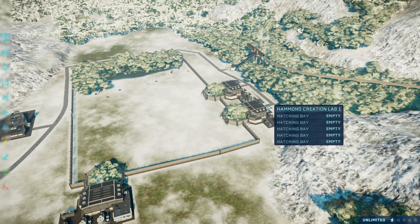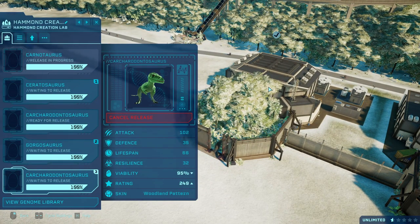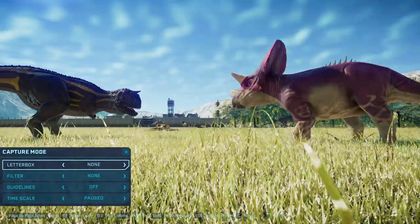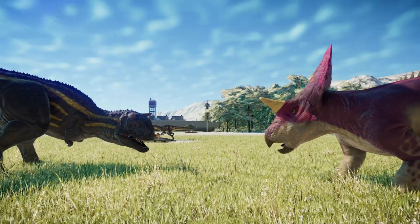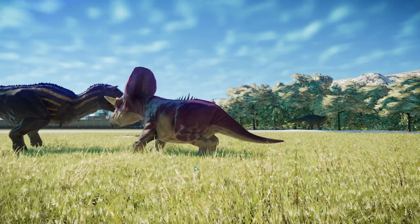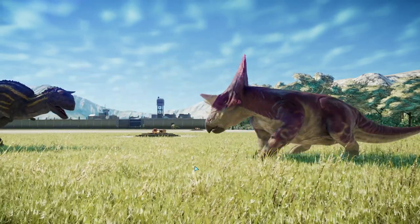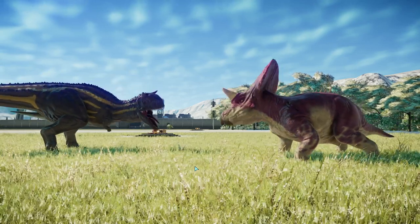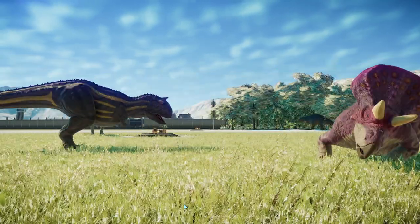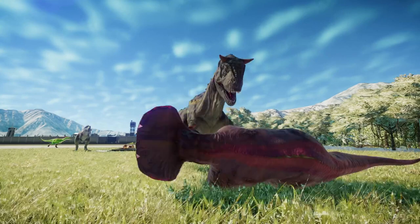It wouldn't be fun if we didn't have some fights, so let's release some carnivores into the ring and see if any of these herbivores can get some kills. Our first fight is between a Carnotaurus and a Zuniceratops — I suspect the Carnotaurus is going to win. Zuniceratops has lasted two seconds. I do want to see these herbivores get some kills, but the Zuniceratops is putting up a fight. It did get off two hits before succumbing to the wrath of the Carnotaurus.